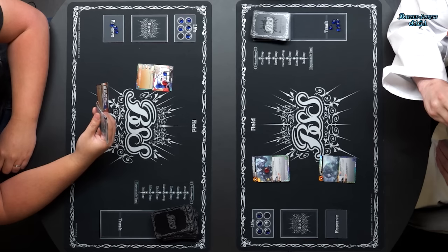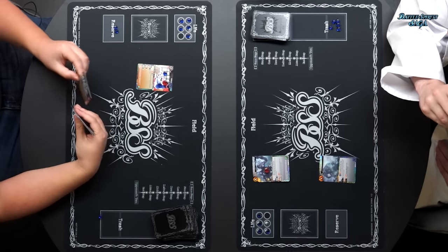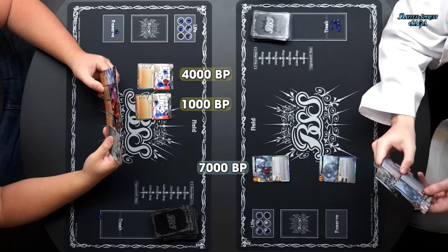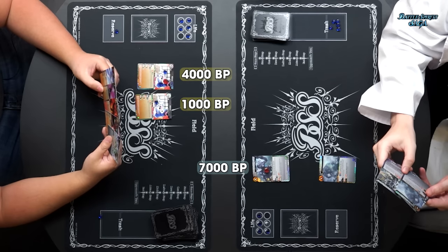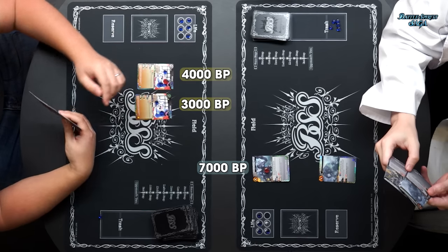Start step, core step, draw step, refresh step. I will spend one core to play another Penton. That guy is beefy — I don't like it. So I think I will just power this guy up to level two. I'm going to end my turn.